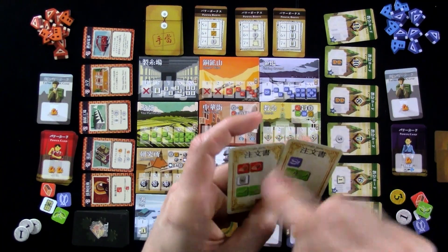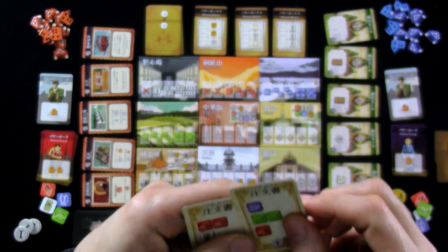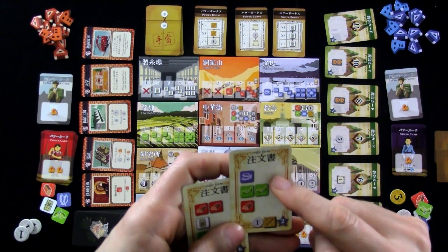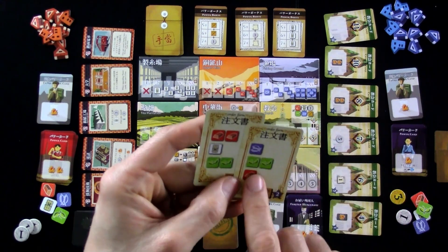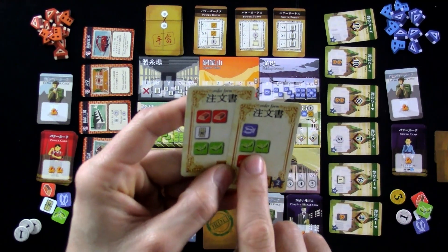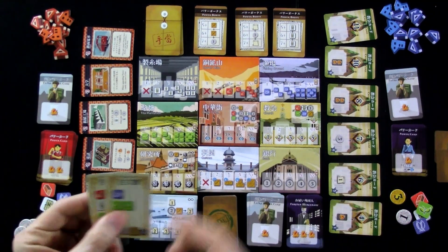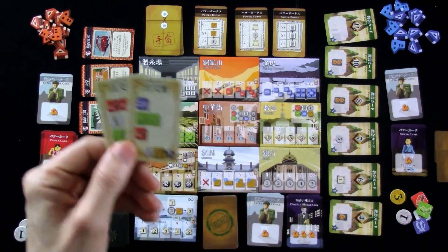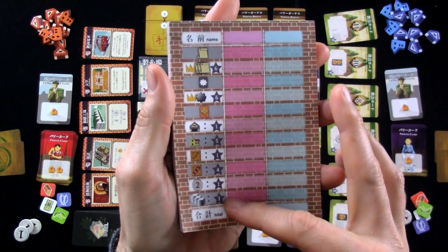These are the two I've got. I need some copper, some silk, and some tea to get six victory points and an import good, which could be worth points also. My other order is I need some tea, copper, and fish. I chose both because once I get good at getting tea, I'll probably want more tea — I'm going to focus on that. And that's if I stick to the order-fulfilling route, because there are lots of other ways to score victory points.